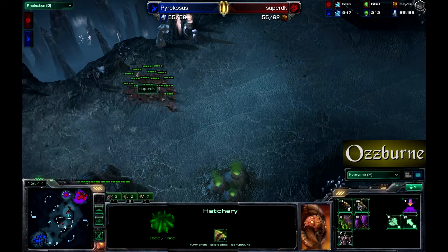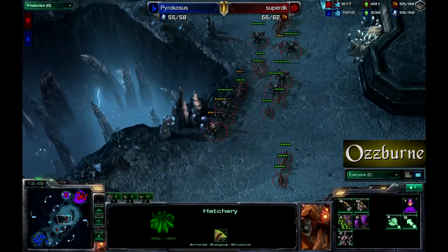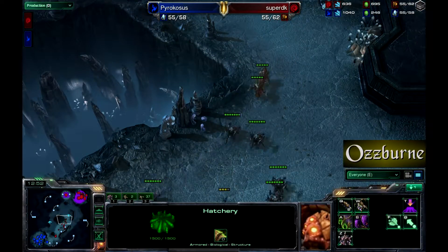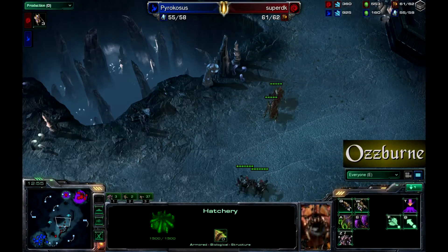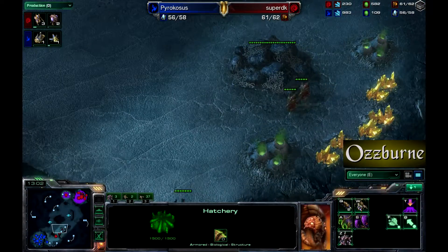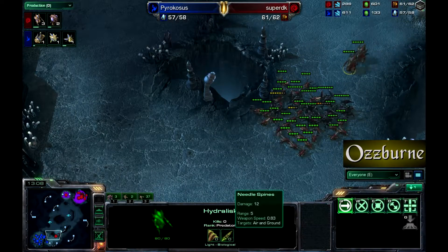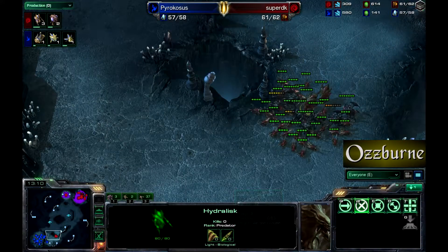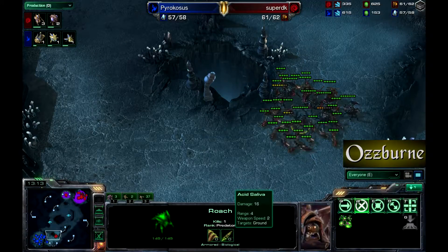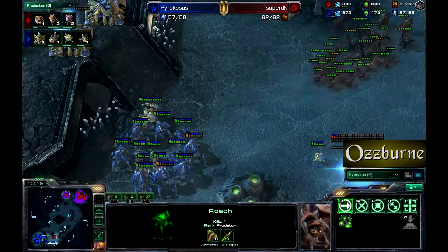No production from either player at the moment — which is not what you want. You always want to be making something. Hydralisks are coming out for Super DK; they'll make those stalkers into swiss cheese with their spines. Does he have the range upgrade? No, but hydralisk range is still five, making them perfect to stand behind roaches whose range is four.